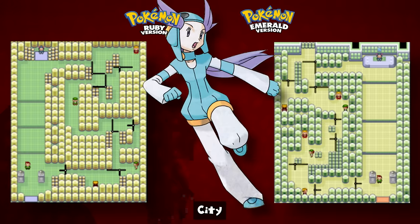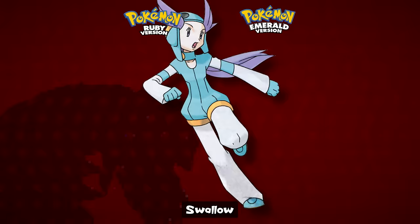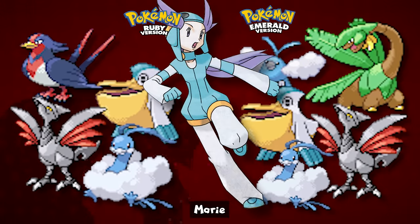Moving on to Fortree City, we find Winona. The gym had a massive rework and is actually inverted, with far more trainers compared to the Ruby and Sapphire version. Winona's team in Ruby and Sapphire consists of Swellow, Pelipper, Skarmory, and Altaria, whereas in Emerald she uses Swablu, Tropius, Pelipper, Skarmory, and Altaria, with the Altaria holding an Oran Berry.